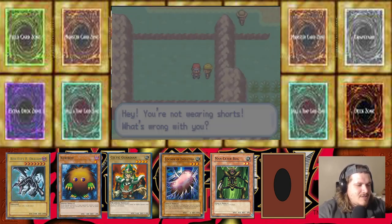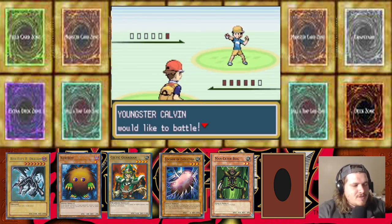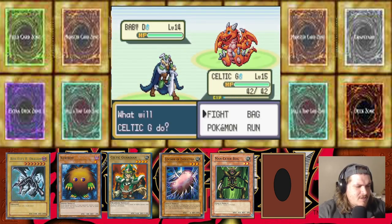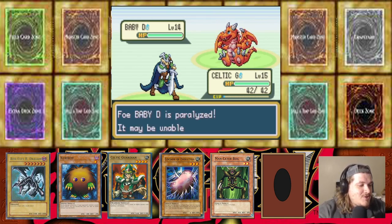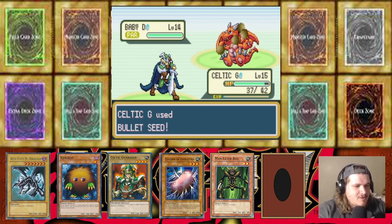Did I completely miss that item? Was overly excited. Does Celtic Guardian gonna evolve anytime soon I wonder? Baby D — look at that, I picked the right one! Twister is a dragon type move I believe. I would love a Baby Dragon though — we need the Baby Dragon. Bullet Seed ain't gonna do much, it resists so hard. Just don't need Baby Dragon to have Ember.